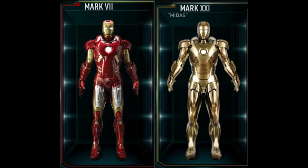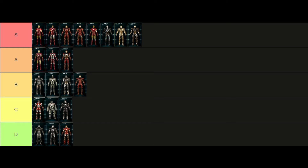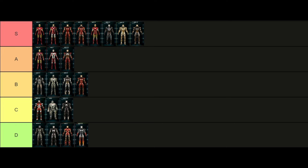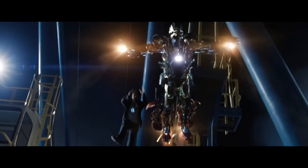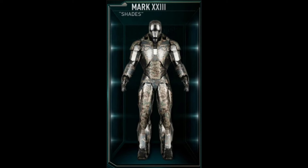The Mark 21, also known as Midas, was also built for high speeds and is basically just an all-gold Mark 7 — so again an easy S tier for me. The Mark 22, codename Hot Rod, is just a less cool War Machine armor with corny flame decals on the legs — bottom of D tier. And this one got taken out by a pool, so bottom of D tier.